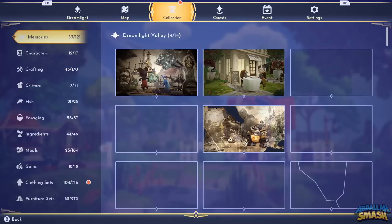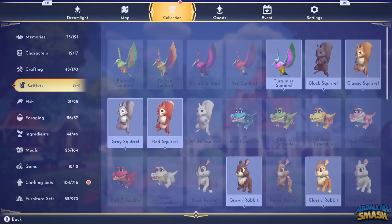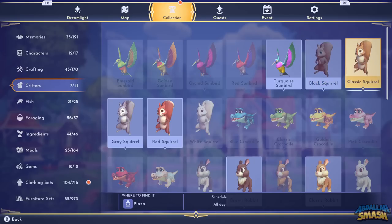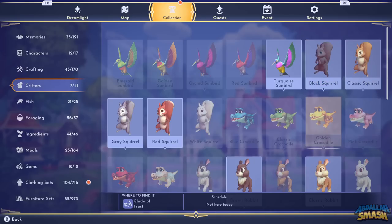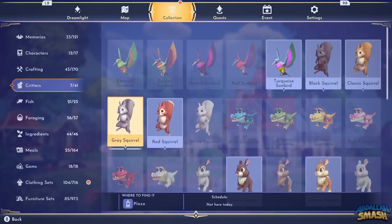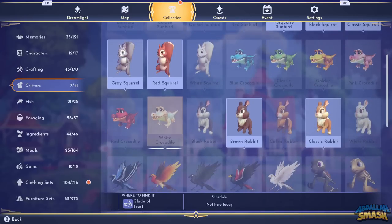Let's start off with the availability of the critters. Each of the critters in the game have their own schedules of when they show up based on your local time. A great way to check that out is to open up the menu and click on the collection tab, then scroll down to the critters and you'll see the entire list of all the critters and limited availability options. Most critters are available all day while some of them have a certain window of availability. The screen doesn't exactly show what specific days they're available, so keep on watching this video to learn their exact availability.